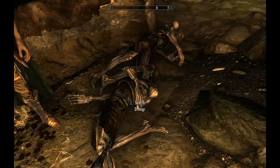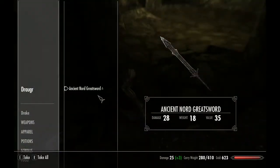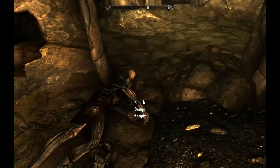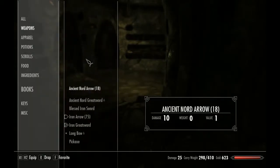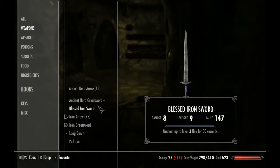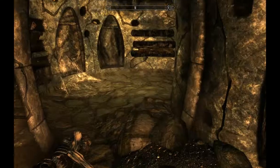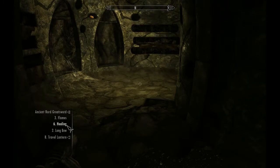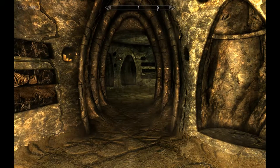I've already managed to die a couple of times, which is something I was really hoping wouldn't happen. It's an Ancient Nordic Greatsword, which turns out to be better than my silly Iron Greatsword. So that's an upgrade — I love upgrades. I'm going to put that in slot 1, which is always where I put my Greatsword on the quickbar.